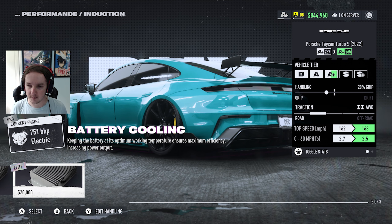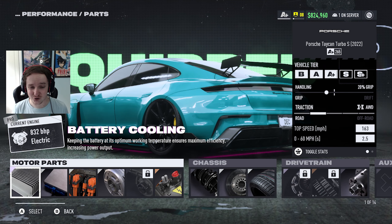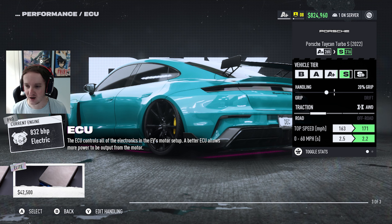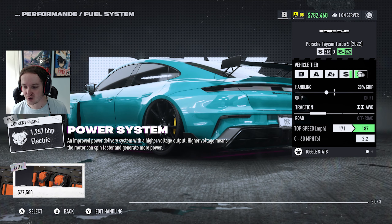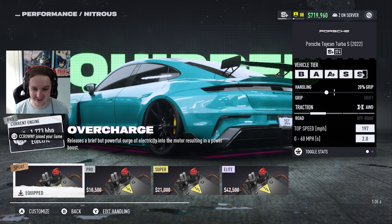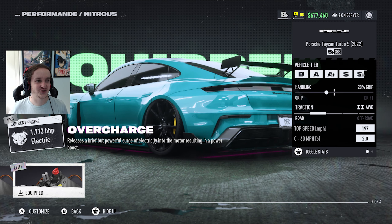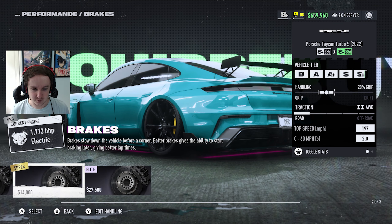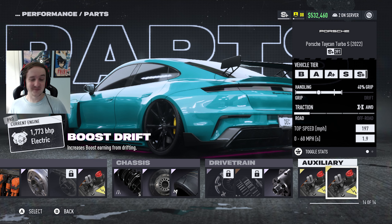We're putting the best parts in - I don't care, I'm spending all my money on making this the best it can possibly be. It's at 832 horsepower just off that one upgrade alone. The ECU's done some work - it's got 1200 horsepower. Then 1500... 1700 horsepower! I was hoping it would push to 2k but 1700 horsepower is absolutely insane. With elite everything it's hitting 1.9 seconds 0 to 60 - I am blown away.